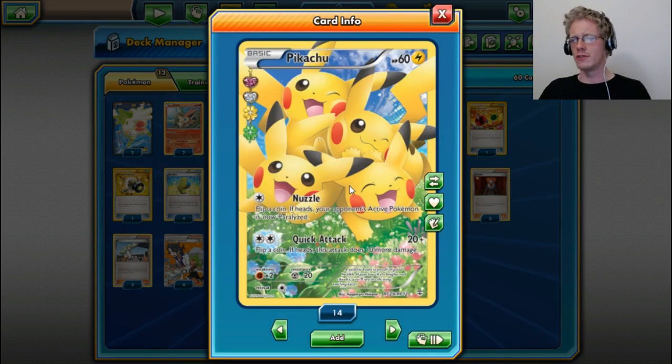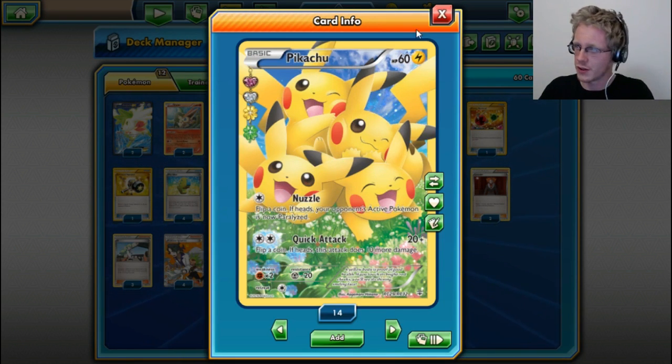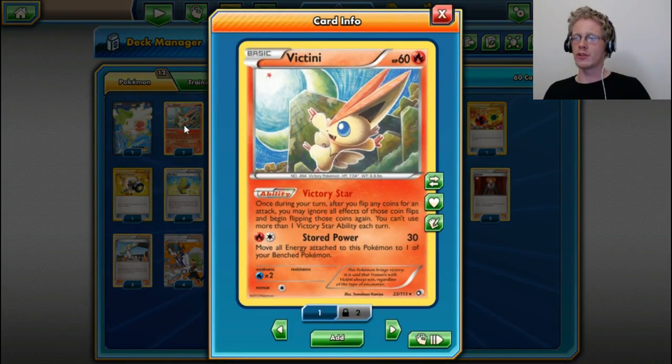We also run four copies of the adorable Generations Pikachu with Nuzzle — 60 HP, Basic. For one Colorless energy, flip a coin: if heads, your opponent's active Pokemon is now paralyzed. Not bad for stalling. And then for two Colorless energies, Quick Attack for 20 damage, flip a coin: if heads, 10 more damage. Mostly we're going to try to use Nuzzle with it though. And because we have a lot of coin flippers, we run two copies of Victory Star Victini, also nicknamed Fliptini.